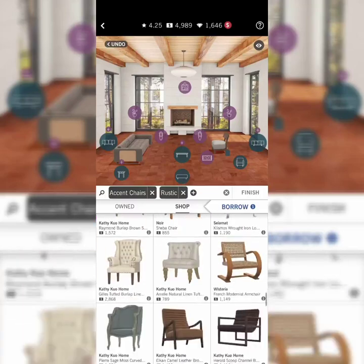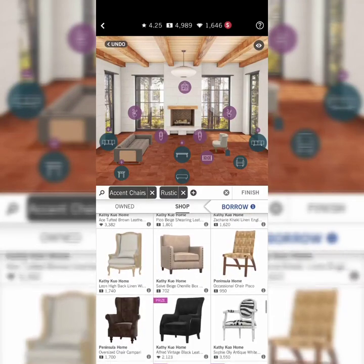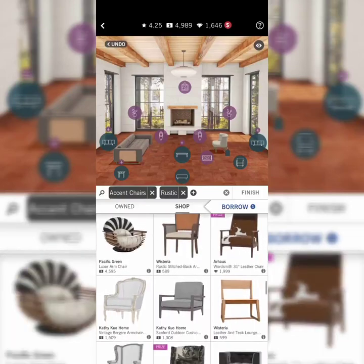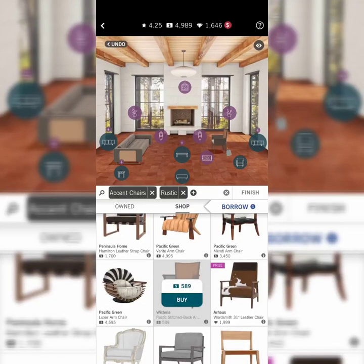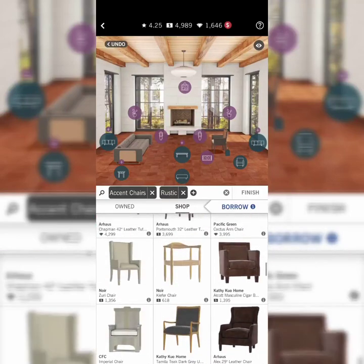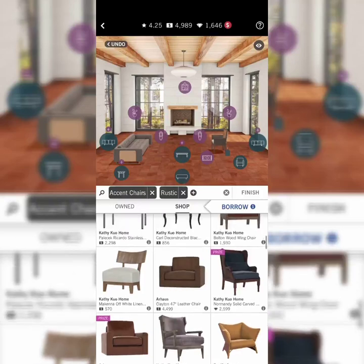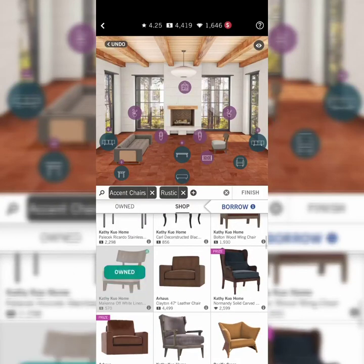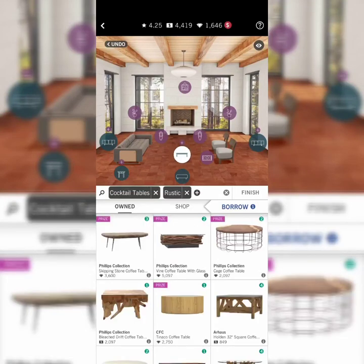Maybe I'll go with this one here — it's actually nice. You won't want to invest too much, but this one I haven't seen yet. I guess I'll go with that 570 one. I'll buy it, add it here, and see if I have a cocktail table. Yeah, I have a lot of rustic style cocktail tables.